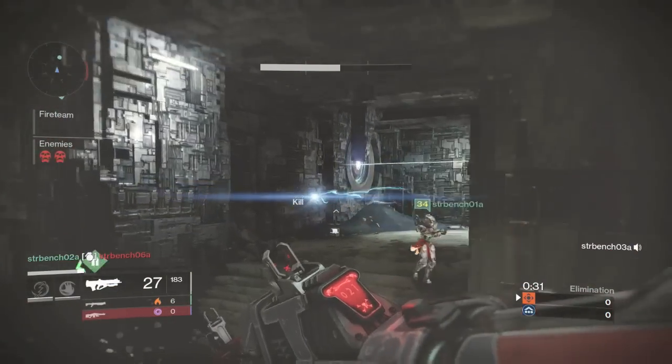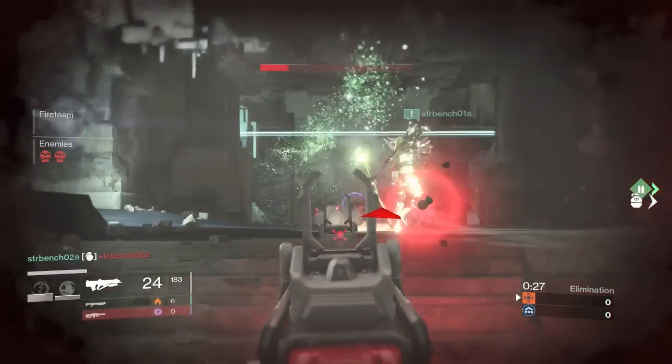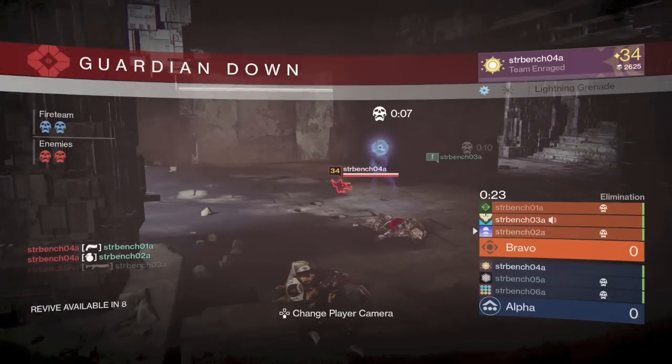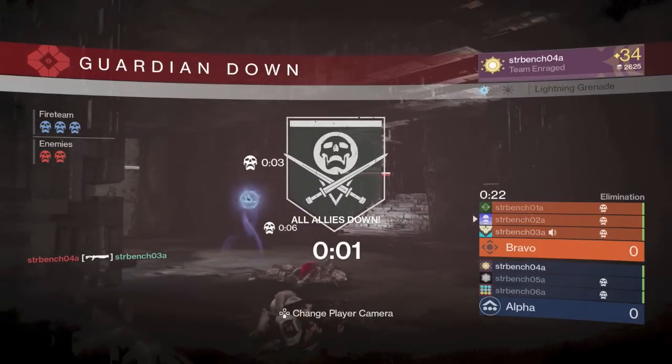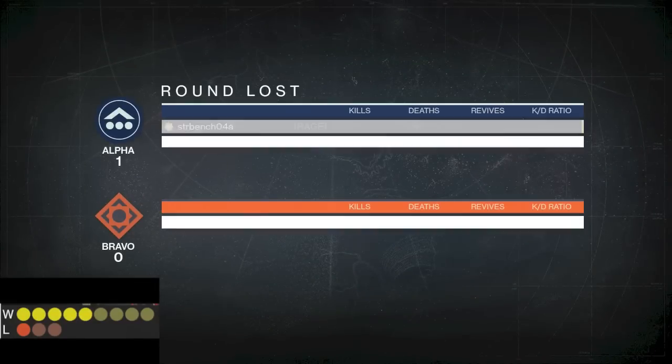Once a Trials of Osiris match is over — whether you lost or won — you're going to get matched with a different team; you're not going to keep playing each other over and over. I definitely like that. At the end of every match, etheric light and Trials of Osiris gear — be it armor or weapons — can drop.